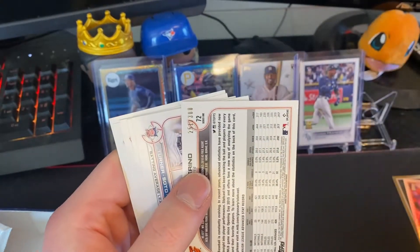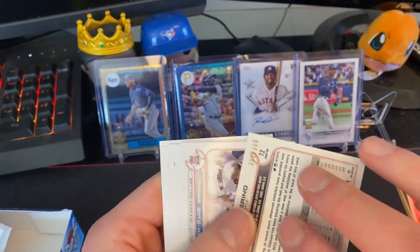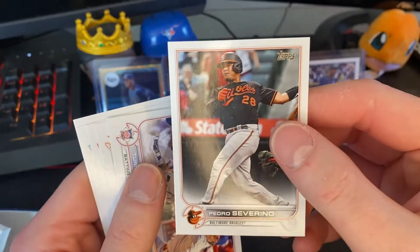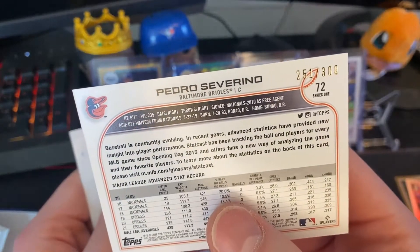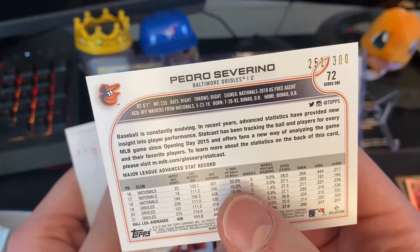Oh, we got another numbered card coming — nice. Pedro Severino, numbered out of 300. What is this — advanced stats or something?